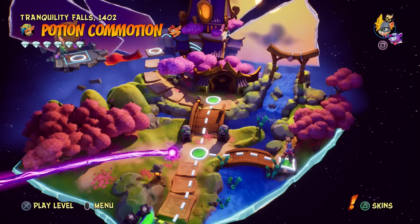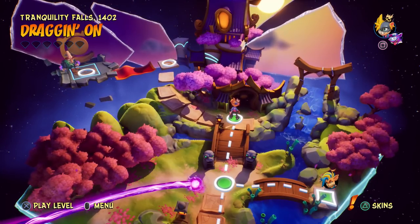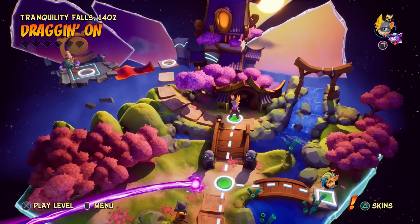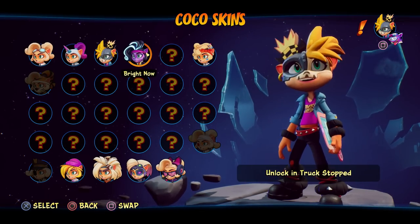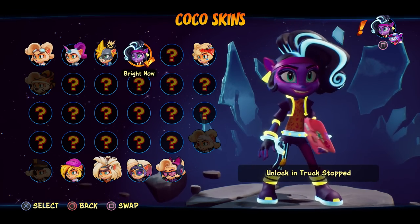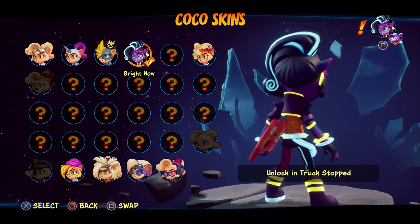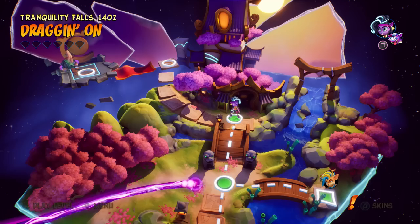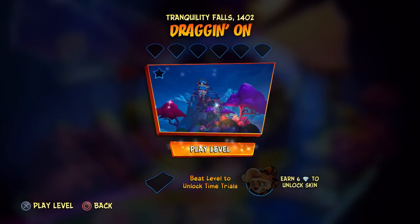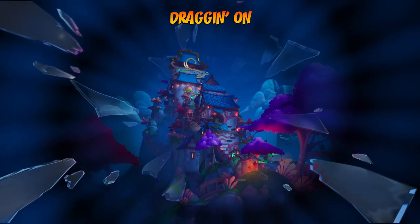Here we are again. Let's move up this way and take on the next level, Dragon On. Maybe there's a dragon here — that'd be cool. Let's do another skin. We haven't done the Bright skin for Coco — that sounds like fun. Let's give that a try and hop into Dragon On. Gotta get all the gems and stuff. We have 139 crates.